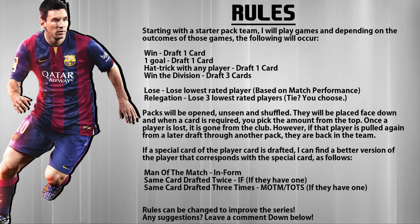If I lose a game, I lose the lowest rated player based on match performance. At the end of the game you can see the match performance rating for each player, and the lowest one will be removed from the club. If there's a relegation, I'll lose the three lowest players. If it's a tie, I'll just flip a coin or something.